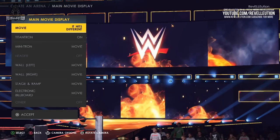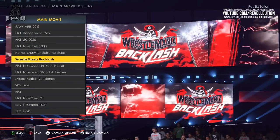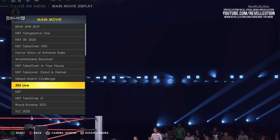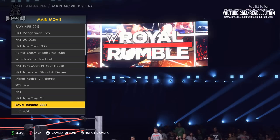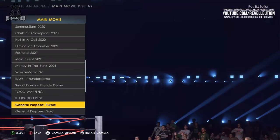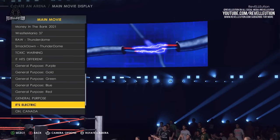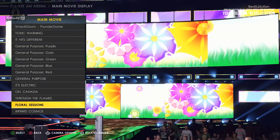Starting with the main movie display tab, you have the option to customise your main movie display and where that movie can be seen. Among the toggle options for the movies are titantron, minitron, header, wall left and right, stage and ramp, electronic billboard and other. This year's game comes with a whole host of movies from WWE programming including Raw, Smackdown, NXT, and pay-per-views, as well as the updated General Purpose movie, which comes in a variety of colours — in a lucky coincidence, it matches the WWE 2K22 colour scheme with red, purple and blue themes, making it perfect for our arena.